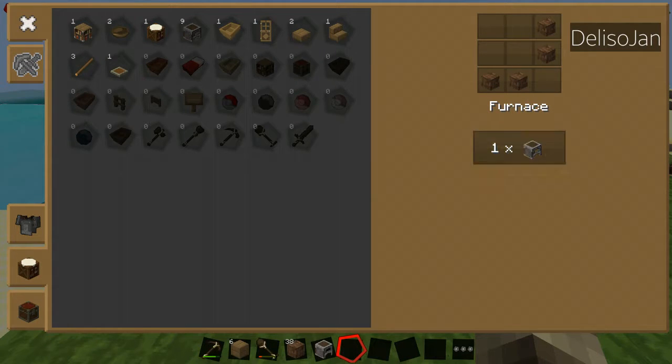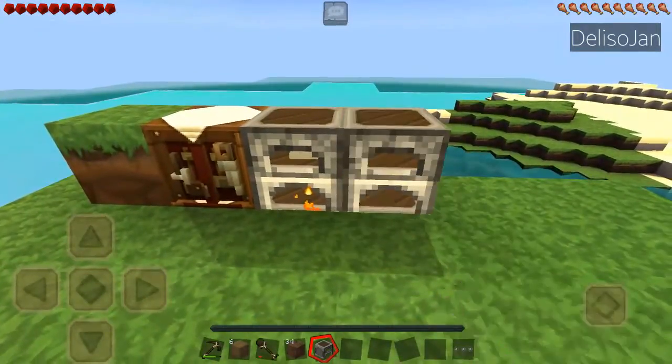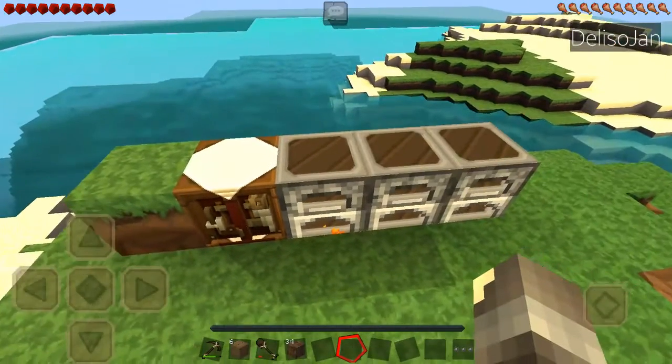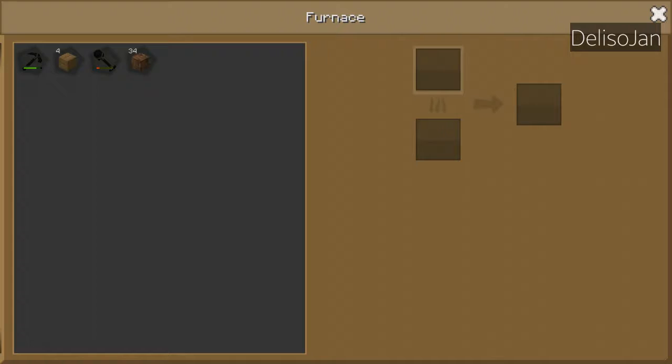We don't have any stone yet, so we're gonna make some stone using cobblestone. There you go — we have some stone, and we need to smelt it again to get some diamond block.